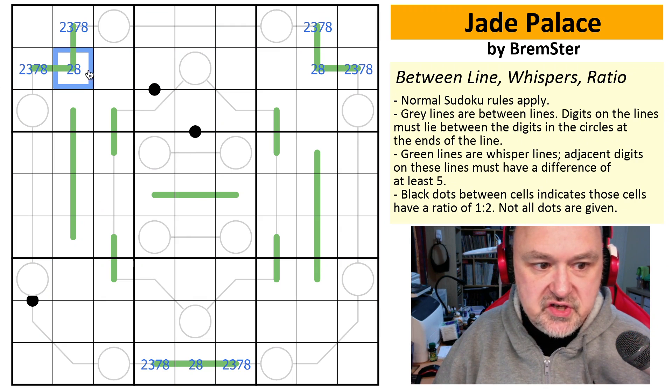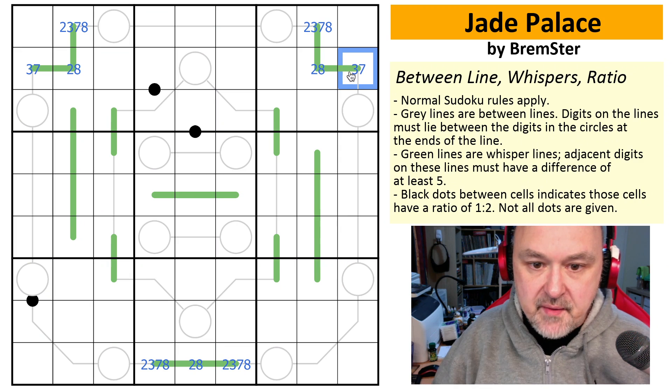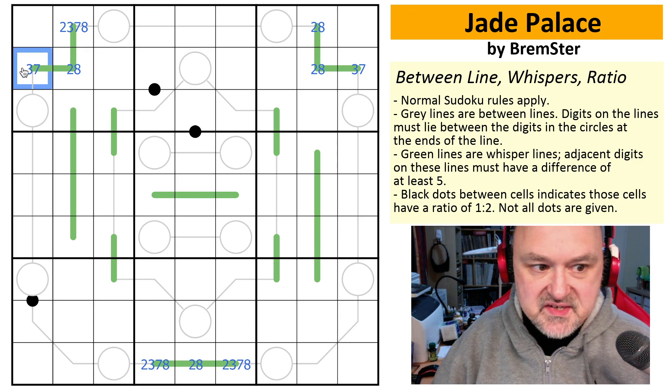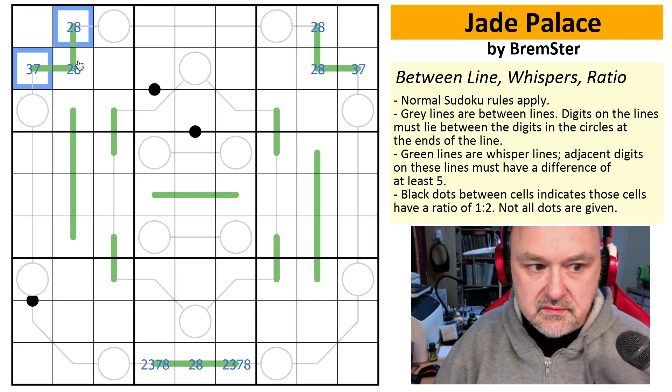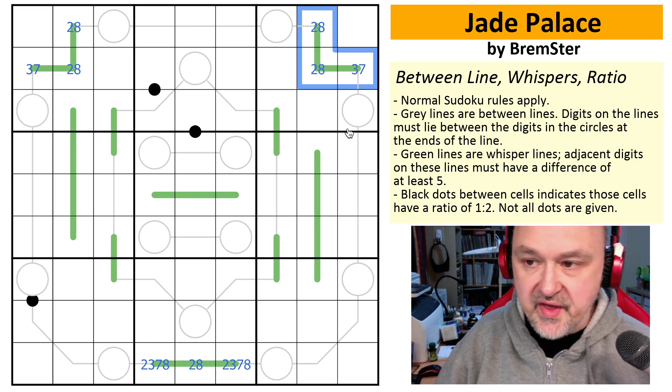Now in row two, you've got a two-eight pair, so you can remove two and eight from those cells. If this is three, that must be two; if this is seven, that must be eight. So now you've got two-eight pairs in those rows. And you've severely restricted these between-line German Whispers lines without doing anything else.